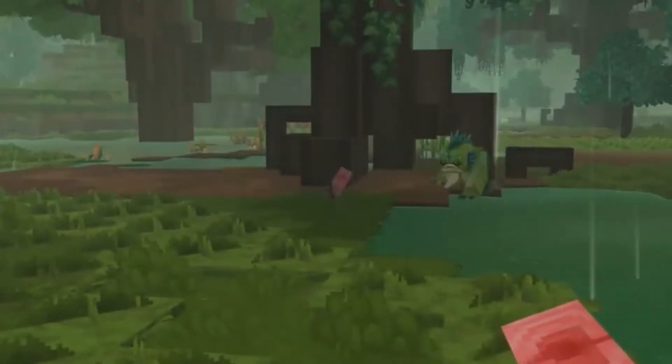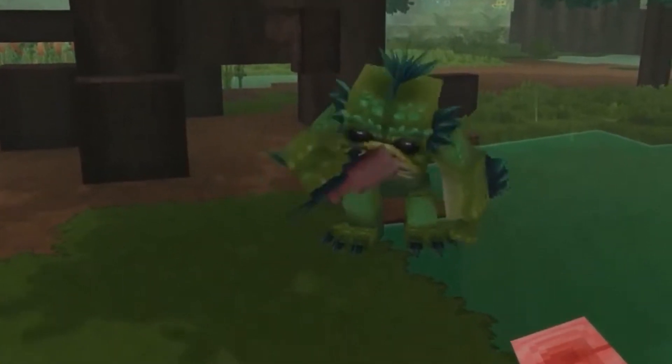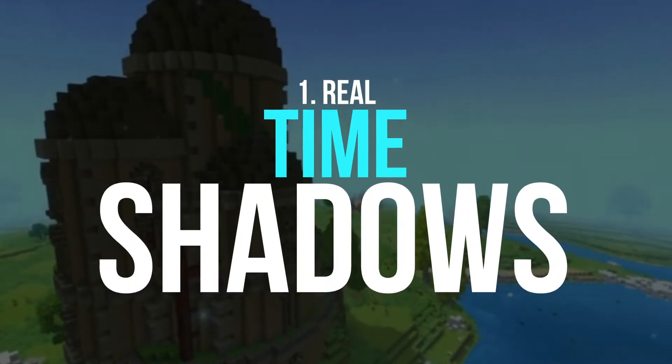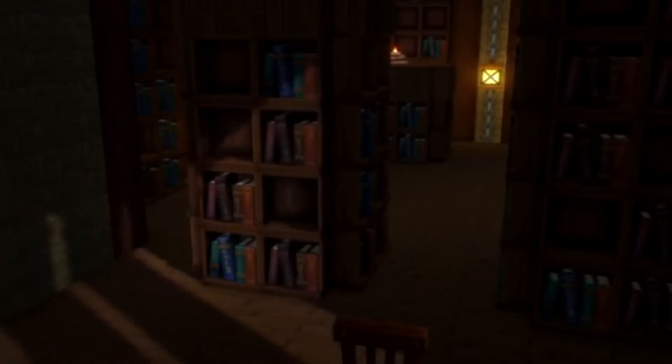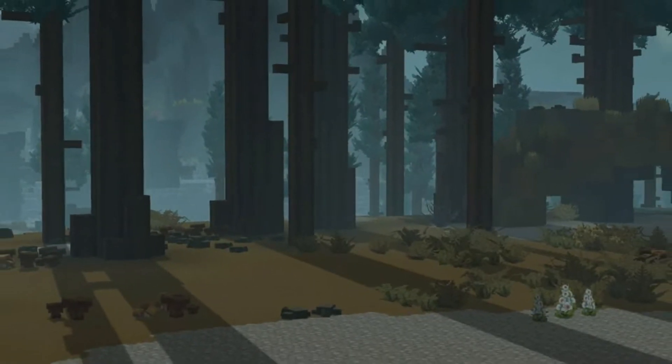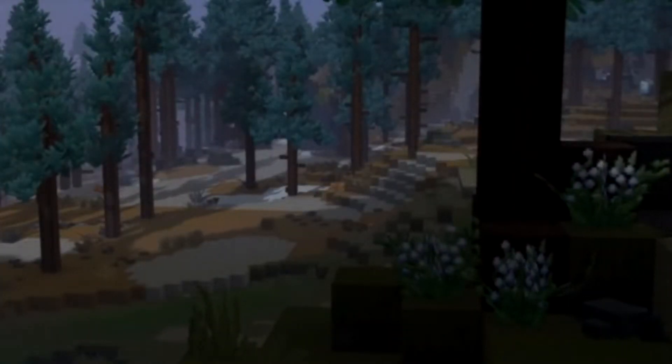Having talked about that, now let's talk about the major features that are updated in the game's graphics. Number 1: Real-time shadows. This is one of the biggest changes since the past few months. You might be confused about what these real-time shadows actually are. However, if you are a pro gamer, then you must know that real-time shadows are nothing but the detailed shadows of the objects in the game.